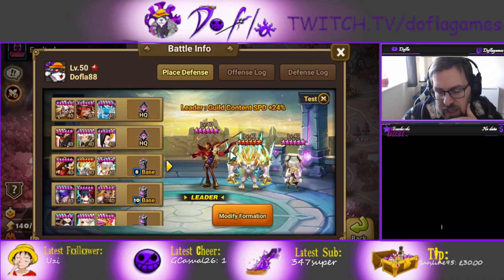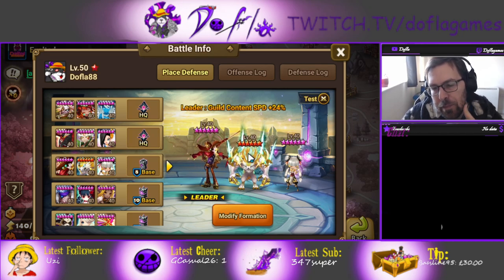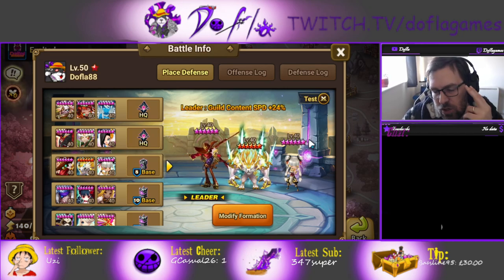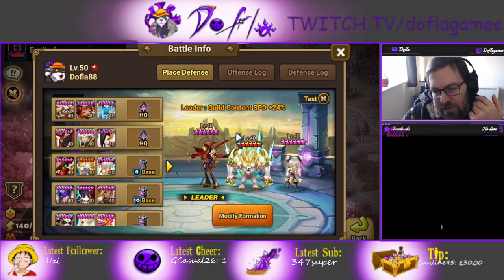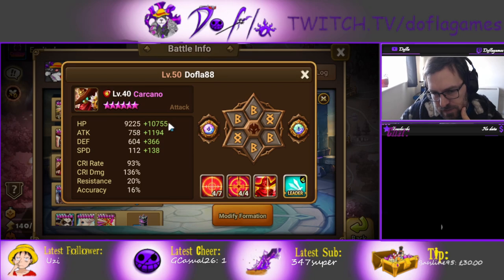But yeah, guys, that's going to be it. I think this is my defense. You can use him with other stuff — I've seen him with Molly, maybe Yuno would work. I've seen other defenses with Carcano; there's a lot of Carcano spam, so you can get creative. Try to get more HP on mine — as long as you have plus 1k attack, that's all good. If you can get 15k HP, that would be really nice.